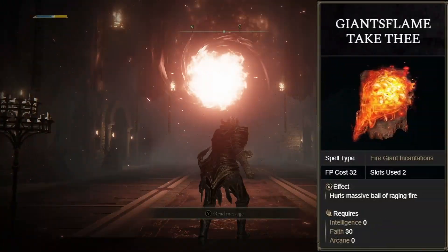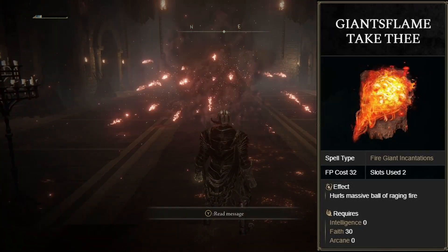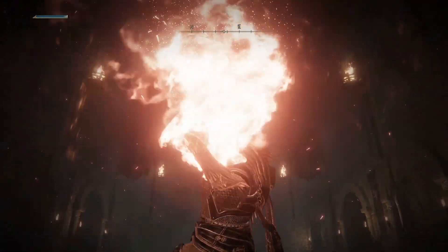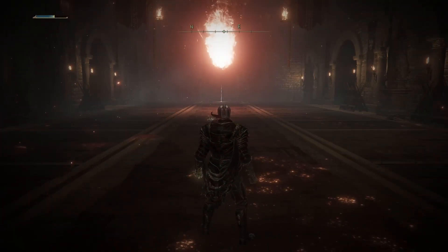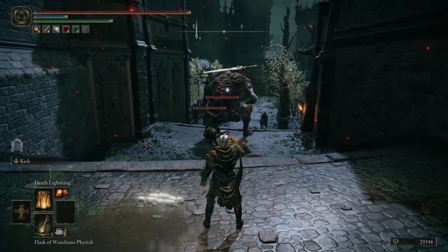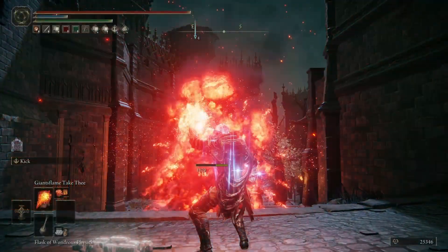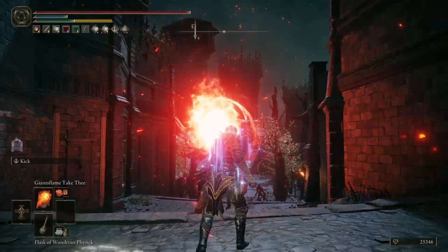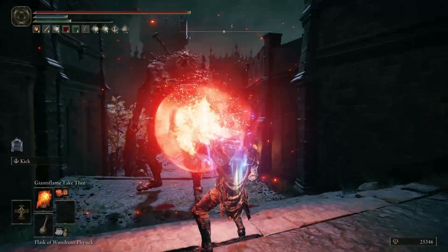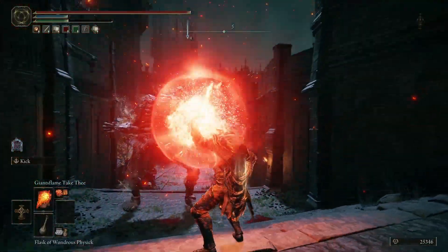Giant's Flame Take Thee is a 30 faith, two slots required incantation, which sees the user hurl a massive fireball to immolate their enemies. It can be charged to ramp up damage, and explodes over a wide area upon impact. This is the Kobe incantation of choice in Elden Ring. Like a lot of fireball type spells across Souls history, it's affected by gravity, meaning it's often beneficial to use the spell unlocked to massively increase the range and truly dunk on your enemies.